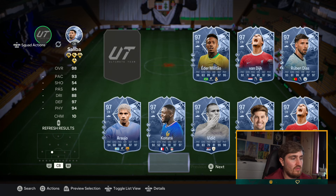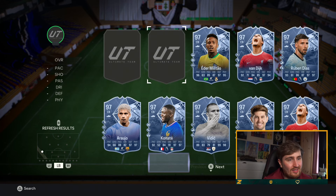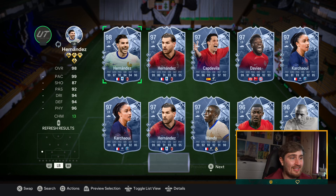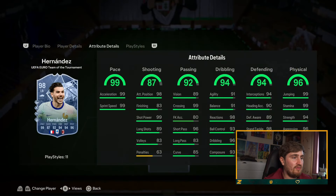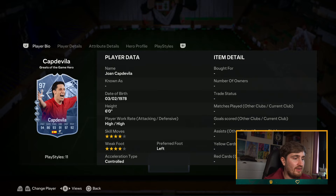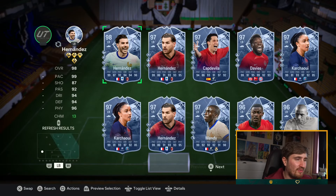For left back there are a lot of really good options — Fioandro, Capdevila, Davies, and Mendy could all be great. For me though, I'm probably going to go Hernandez — rapid and whip pass are amazing. I think Capdevila is really good, but Fioandro is five star four star. I just think Hernandez is absolutely insane.